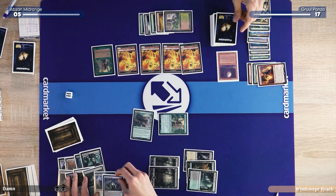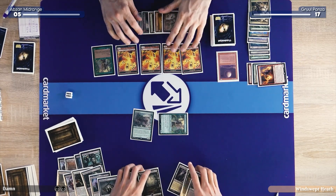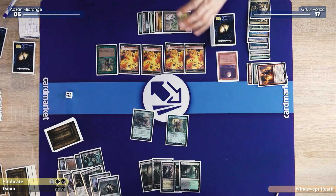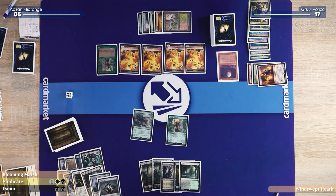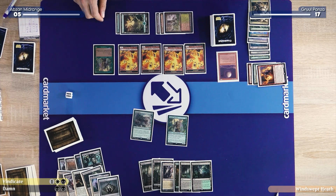At end of turn, I will Bauble you. You may put that back, I'll go into my turn. I'll draw an extra card for the Bauble. Those aren't very useful — that's bad news for me. I'll play a Mountain.